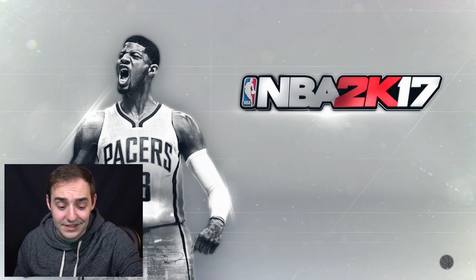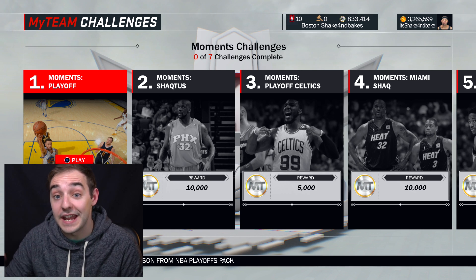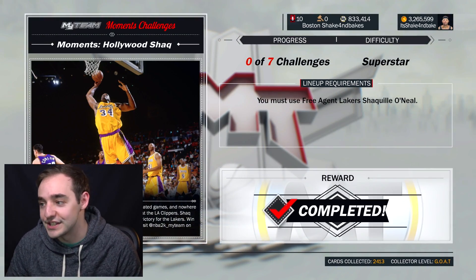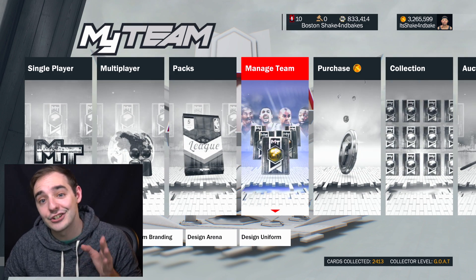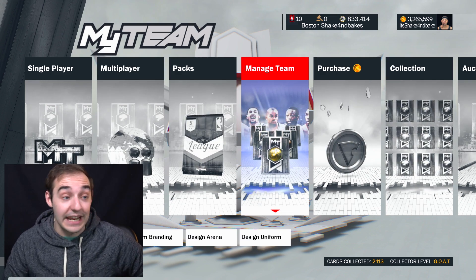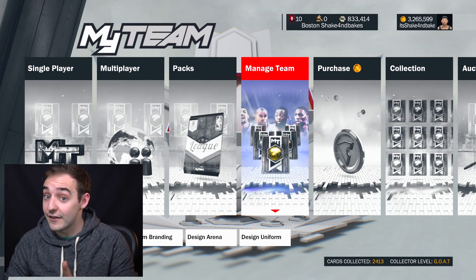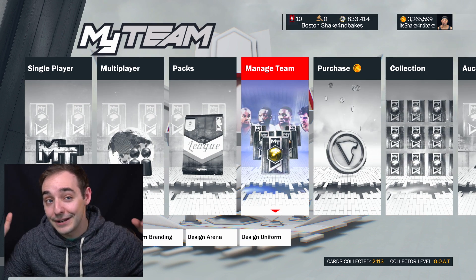You get a lot of defensive boards from the zone and it sets up the glass and spaces everyone out nicely. This card is a monster. If you want to see more tip videos in the future, be sure to leave a like. We went from around 822k MT to 833k MT, so that was pretty easy. Hope you guys enjoyed - that was the 99 Shaq showing y'all how to get some easy MT. He could even be the diamond player you grind for next year, kind of like Kobe was this year.